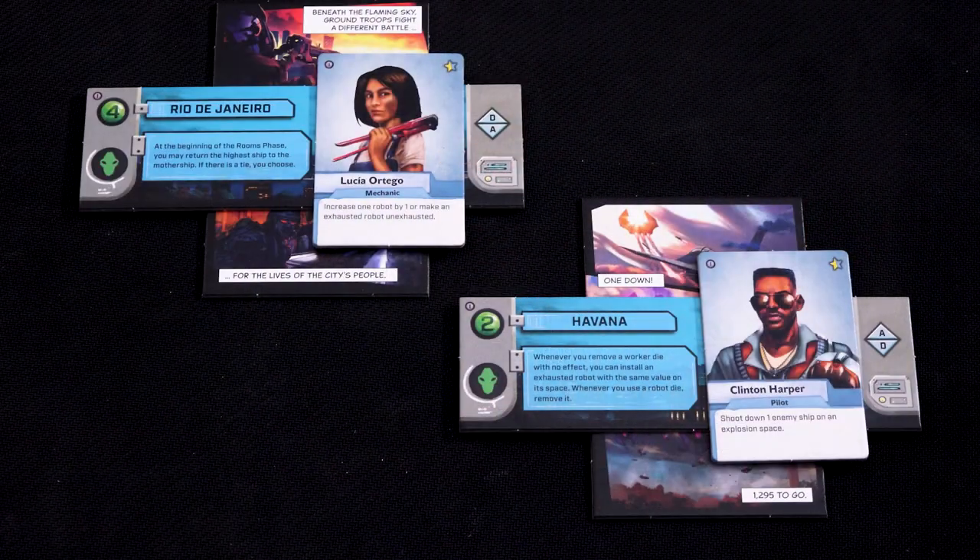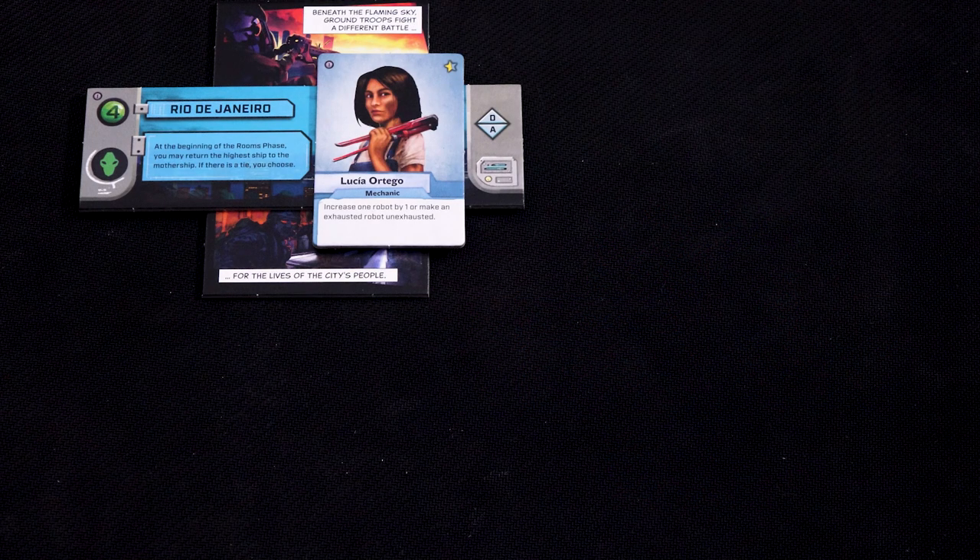The two randomly created piles represent two simultaneous alien attacks. Unfortunately you can only defend one of these cities, so choose which one you will try to protect — the other city is annihilated. Remove that scenario, city, and character from the campaign, but don't destroy them, as the campaign is fully replayable and they will come back in another campaign.